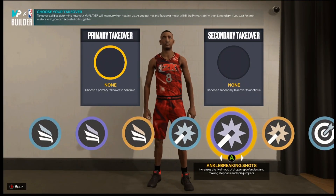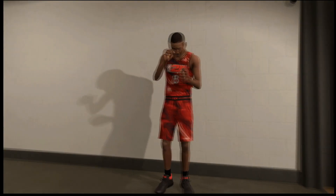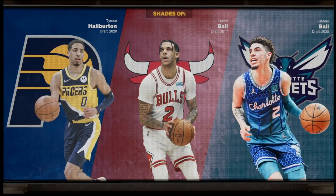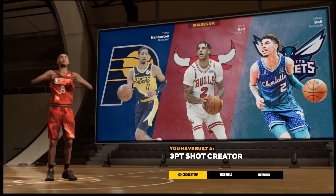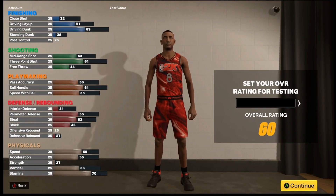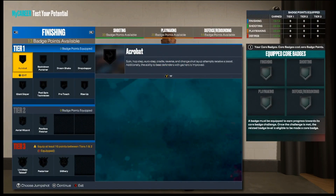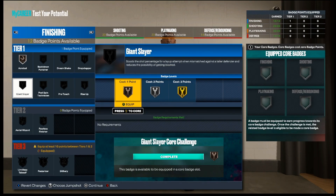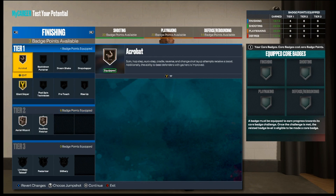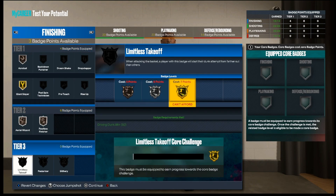I'm going to show y'all boys what you want to do. When y'all add your plus 4 badges — if you don't know, you get plus 4 badges when becoming a starter. But this is my rebirth; I already became a starter on one of my builds. We're going to show y'all what you want to do with the badges. You can put your acrobat on bronze. Giant slayer, because you are 6'7" — majority of the people are going to be taller than you. Aerial wizard, that's for catching lobs and putbacks. Fearless finishing, of course. As y'all see, they say that I'm missing 4 badge points to get limitless takeoff.